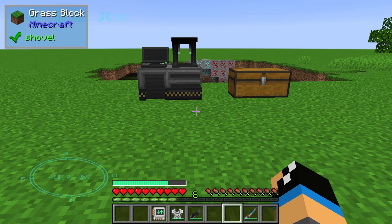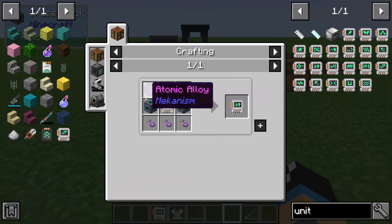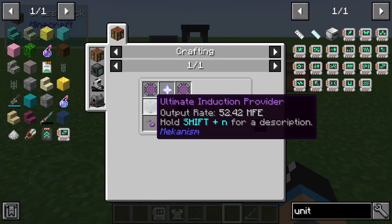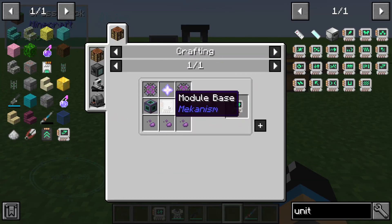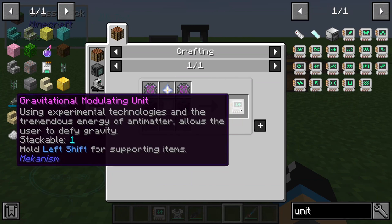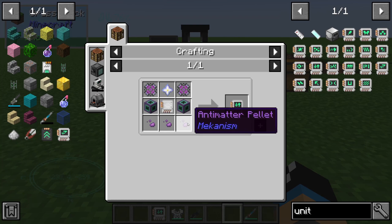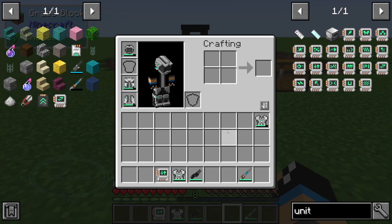Hello guys and welcome to a new mechanism tutorial. In this episode we will take a look at the Carvitational Modulating Unit upgrade. For that we need two atomic alloy, two ultimate induction providers, three antimatter pallets, one module base, and one netherstar. The Carvitational Modulating Unit is, because of these items, a very expensive upgrade.